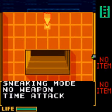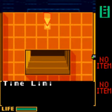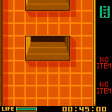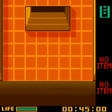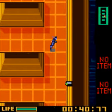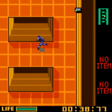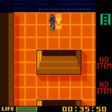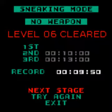Sneaking mode, no weapon, time attack level 6. Time limit 45 seconds. This one's very easy. Run up the left first to the second gap, then go to the right where the camera can't see you. Turn around and go up, then go all the way to the exit. We had exactly half a second left. Level 6 cleared.